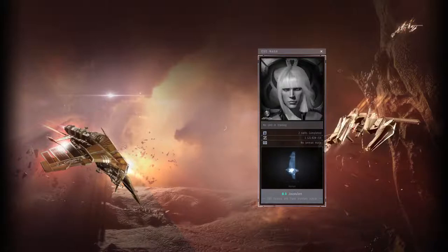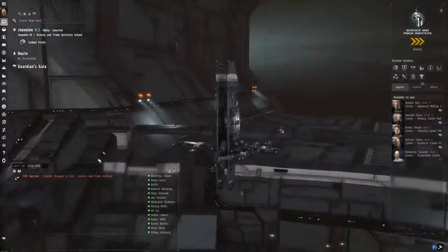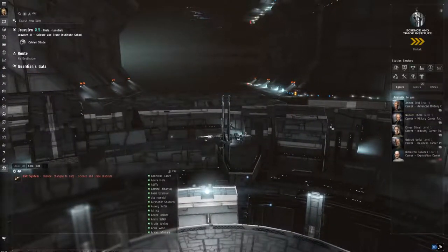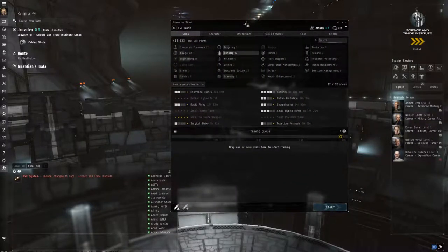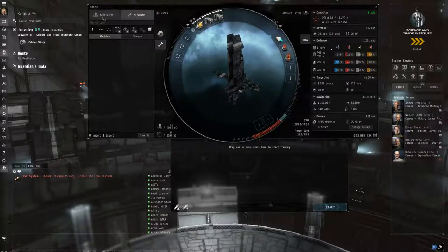Welcome back ladies and gentlemen to episode 3 of the alpha character guide to starting to make ISK on a brand new character. In today's episode we're going to be looking at some tips and tricks to get you earning ISK at a higher amount. We've left off where we were on the last episode. We're looking to get a Magnate, fit it up for hauling, use a couple of tricks to give us more ISK, and I'm going to show you some third-party tools. I'll also create another fit for what I want to do with this character.